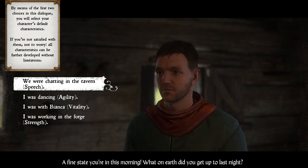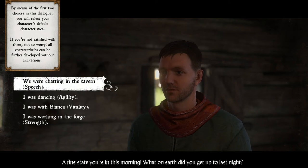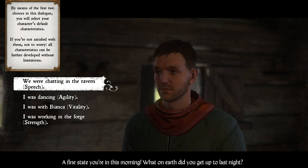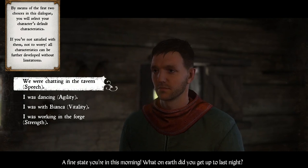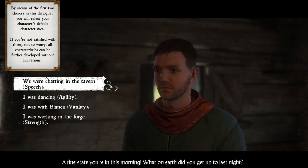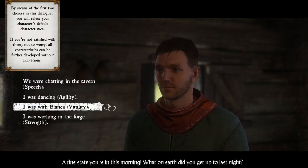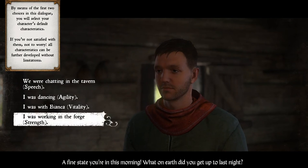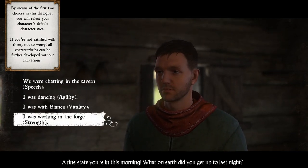We have a conversation option that apparently determines some of our stats. "By means of the first two choices in this dialogue you will select your character's default characteristics. If you're not satisfied, not to worry — all characteristics can be further developed without limitations." Perrin isn't chatty but he would have worked at the forge, so let's choose accordingly.